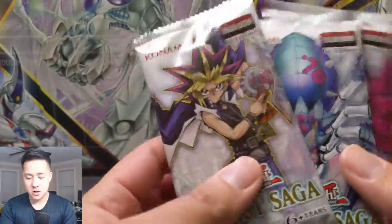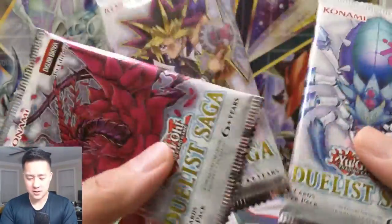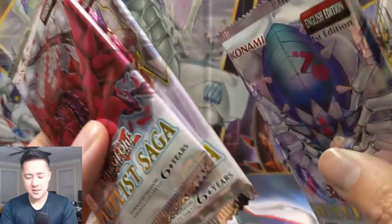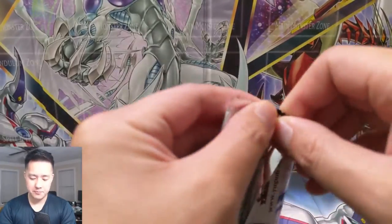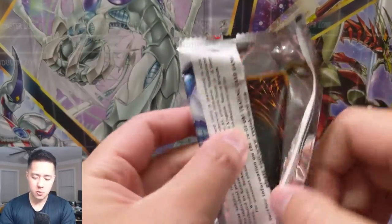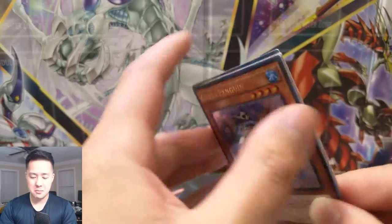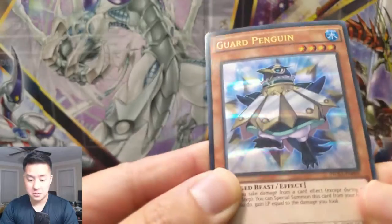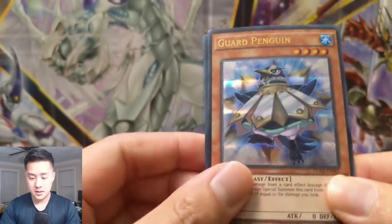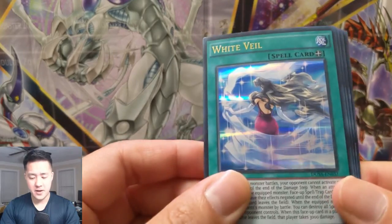We're going to open three more packs of Duelist Saga. You can tell these are kind of old — there's only five cards in the pack but a little too much room, so the cards are kind of warped right off the bat. It's a pretty cool set though. The biggest hit I'm looking for right now is the Black Luster Soldier. First up, we have a Guard Penguin — that looks pretty cool.